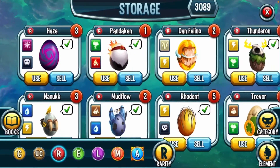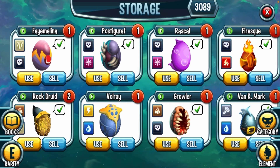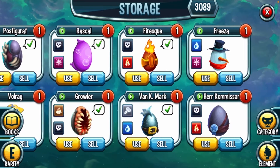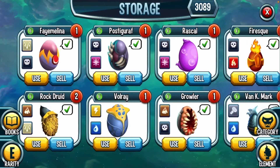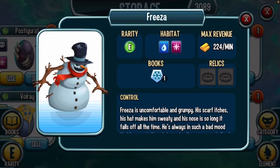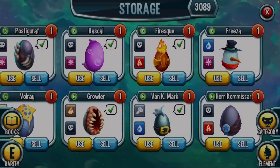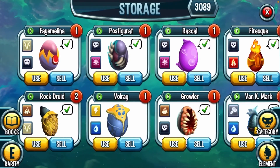Now for epic monsters: we got Fire Malina, Rock Drood, Plus the Gruff, Volray, Rascal, Growler, Fires Quick, Van K, Mark, Frieza, Camisar, and the Snowman. A good amount of epics — pretty cool overall, not bad!